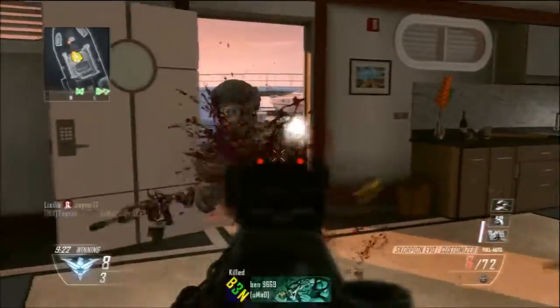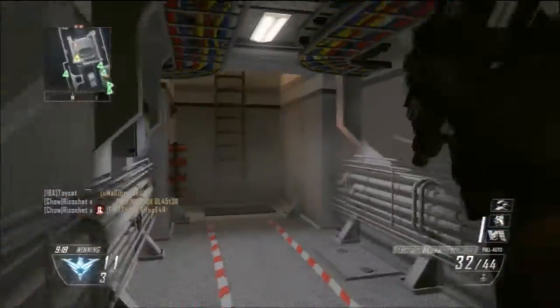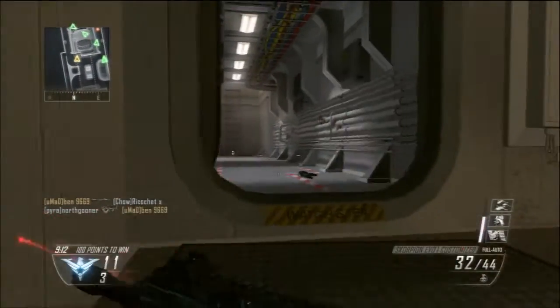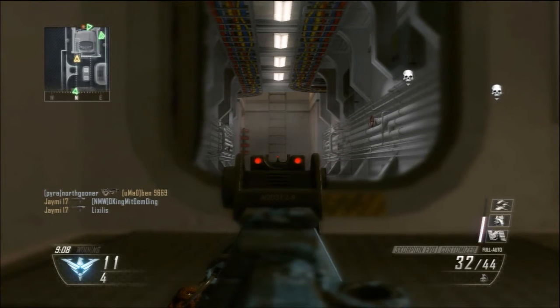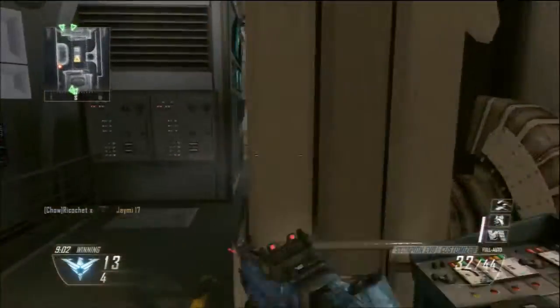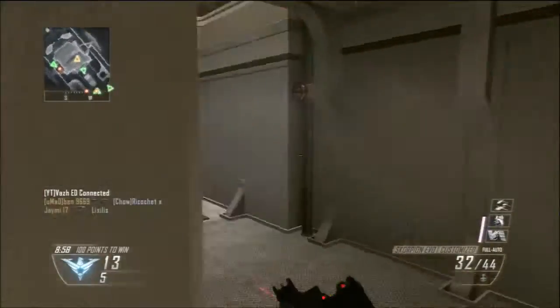So the Scorpion Evo 3 is the fastest firing weapon in the game, I believe — or at least the fastest firing submachine gun at 1,200 rounds per minute, which means it fires 20 rounds a second, which is definitely something you don't want to underestimate. The downside to counter that is it has low-ish damage, being one of the low-damage SMGs at 33 to 18 damage, or 4 bullets at close range and 6 bullets at distance.